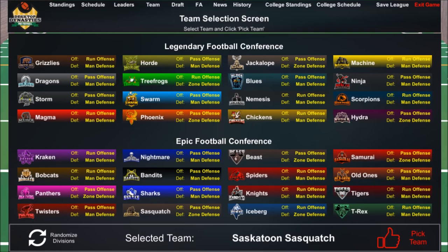Here's your basic screen: you've got your Legendary Football Conference, your Epic Football Conference. This is where you select your team. Each team has a little logo, a name, and importantly, a type of game they like to play — their offensive and defensive strategies. For example, the Grizzlies have run offense and man defense, which I think are the most consistent options.